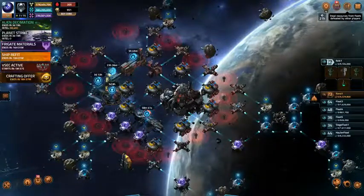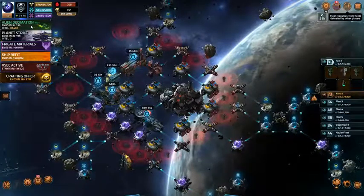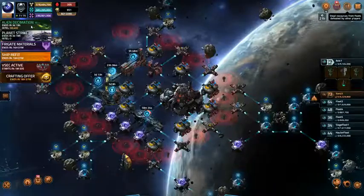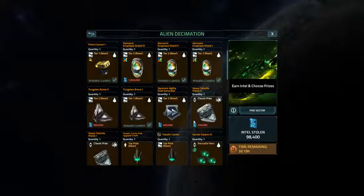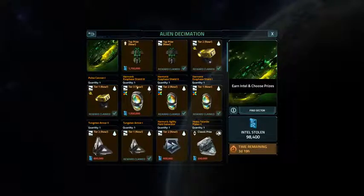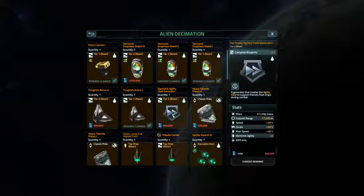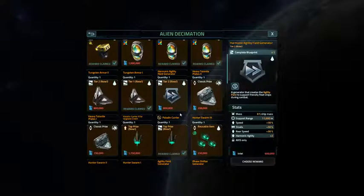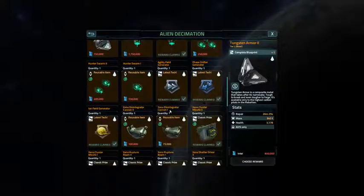So that's my strategy. I'll probably have 800,000 points, maybe a million points, for this whole four-day event — could possibly go a million five. The only thing I really want since I've got everything else is the harmonic fuel generator. It's a tier two; I currently have tier one, and it's a blueprint. And then I'll get the tungsten armor two, because that's tier two. That's really all I'm playing for.